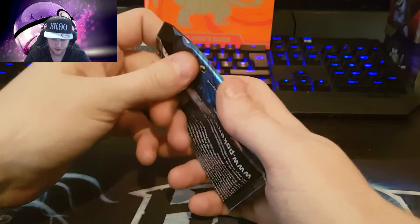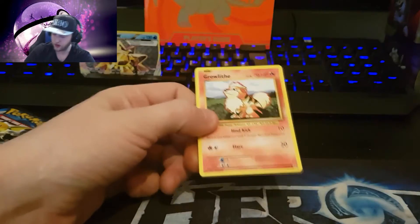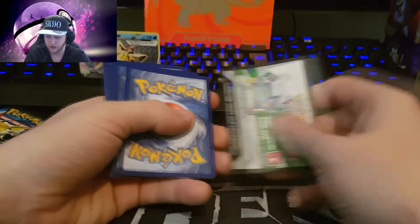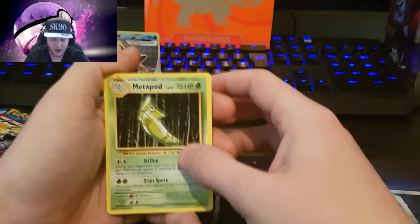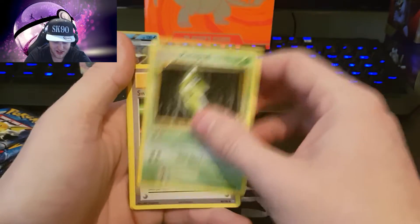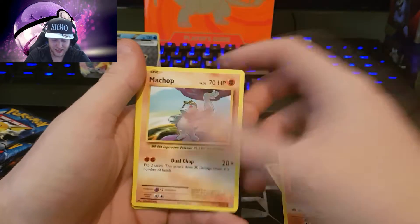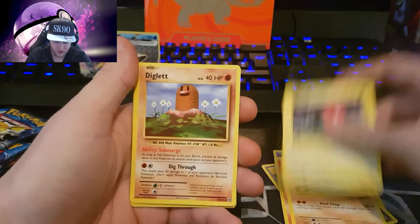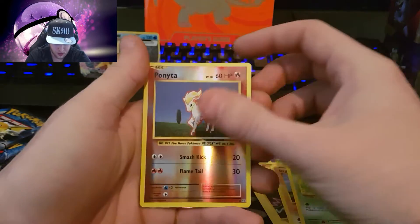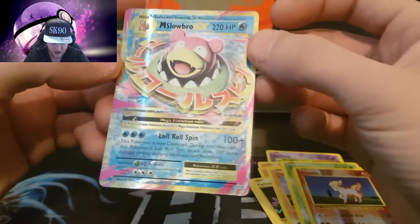Let's go for a Raikou pack. We went from having no Starmie Breaks to buying one off eBay to now having like five! Metapod, Switch, Koffing, Growlithe, Machop, Voltorb, Diglett, Caterpie, reverse on the Ponyta, and the rare - the Mega Slowbro EX! Nice.